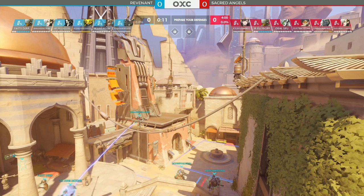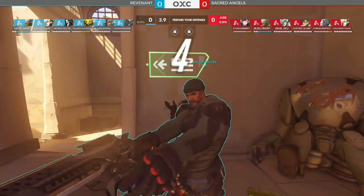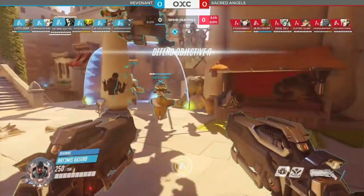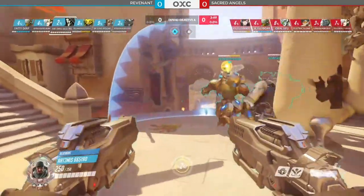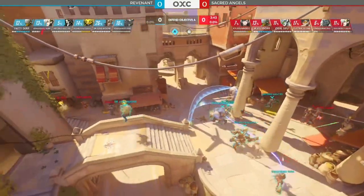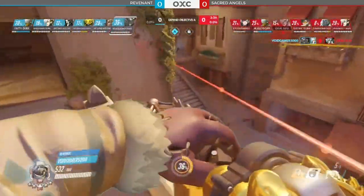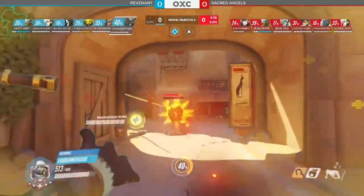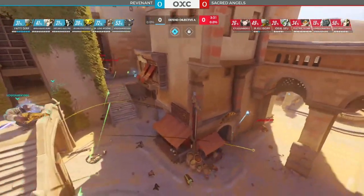They'll be diving directly into a Reaper, Junkrat, and Roadhog, so it could be a very tough spot trying to engage this. Very settled-in defensive comp from Revenant. The defender's not too perturbed. Now there's a Tracer in behind the side — with a good pull on Void Gamer, will pick up a kill. That's exactly what the defenders needed to delay the attack. Now they're a little bit split, with a D.Va behind them and separated from the team. The defenders are very aware of where they are and may just shut them down.